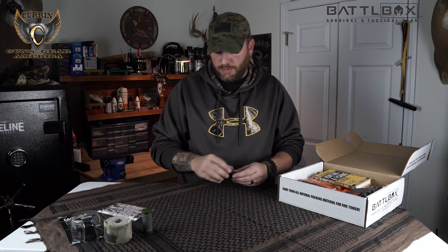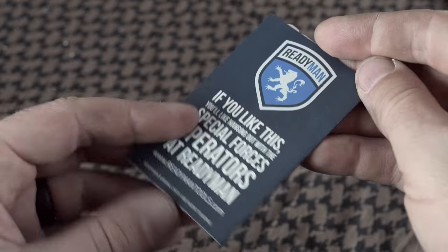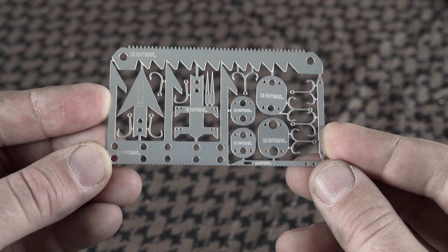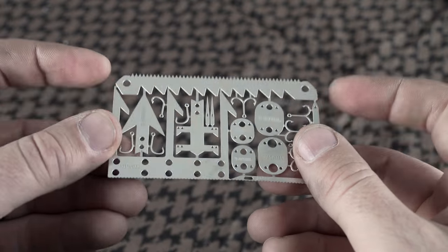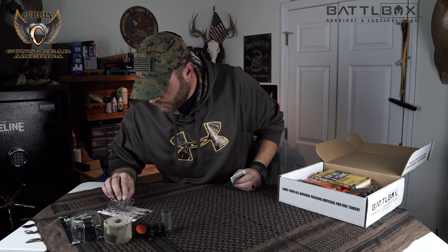Next on the list is the Readyman Wilderness Survival 2.0 Card for $12.95 MSRP. We've gotten quite a few Readyman products over the past few months from Battle Box and they've got really cool stuff. You break these off like parts for a model car — you've got a saw, a three-prong barb you can use as a frog gig, hooks, and an arrowhead. Very cool product.